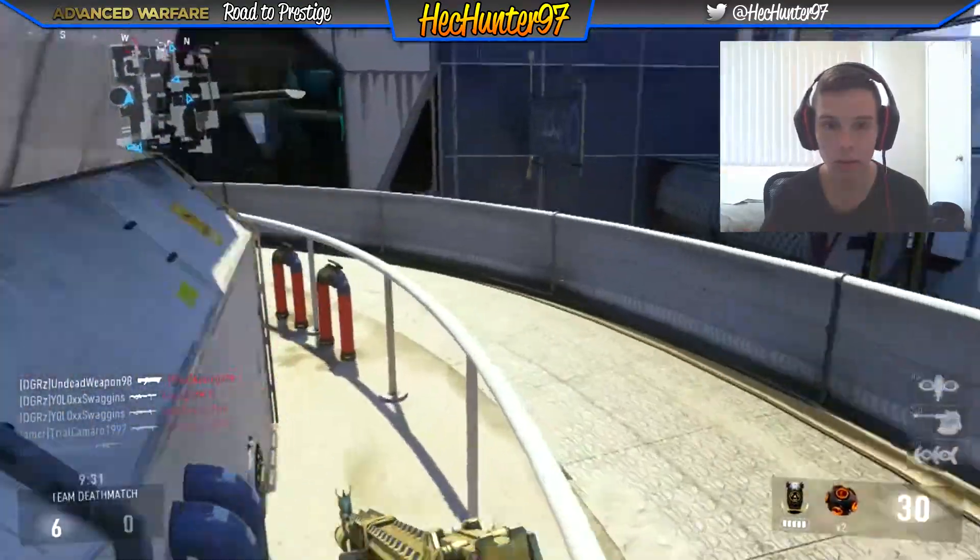Here we are — Trial Camaro 1997 with that sniper kill, but we topped the leaderboard with 14 and six, with five assists, helping the team out with 1600 score. Then we go to Advanced Warfare ranking: ranked up once to rank two, unlocked the Blast Suppressor. Ranked up to level three and unlocked the Exo Stim. Ranked up to level four and unlocked the XR8. Ranked up to level five — that was due to our bonus — and we're unlocking some skill streaks and wild cards. We have 2,000 XP left.